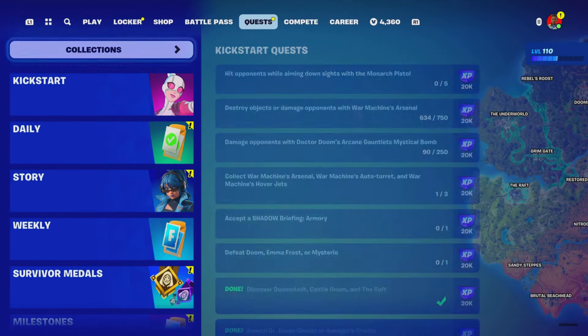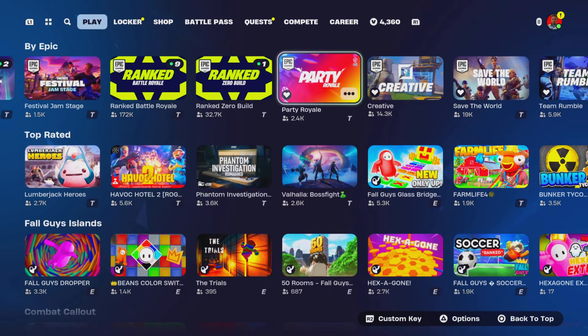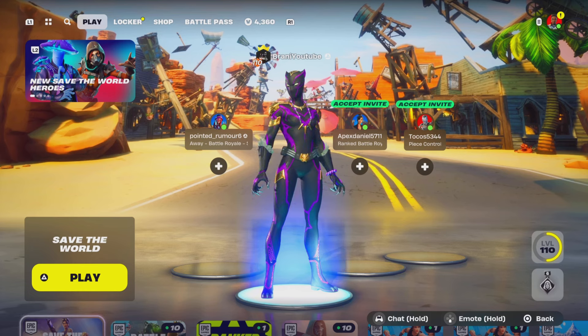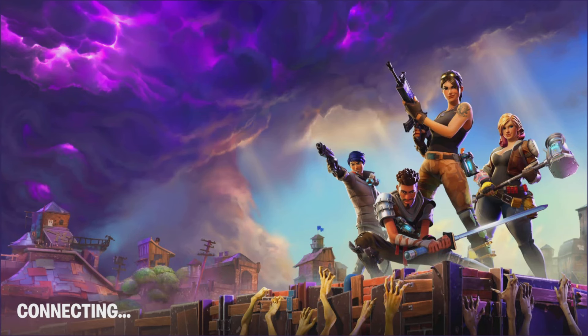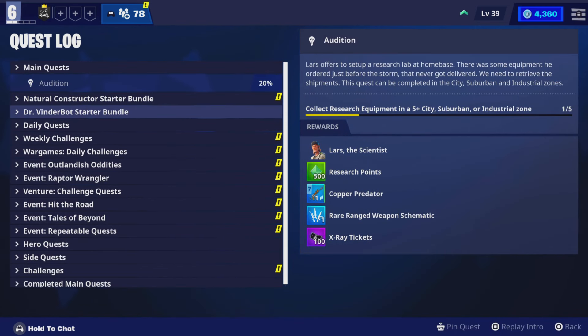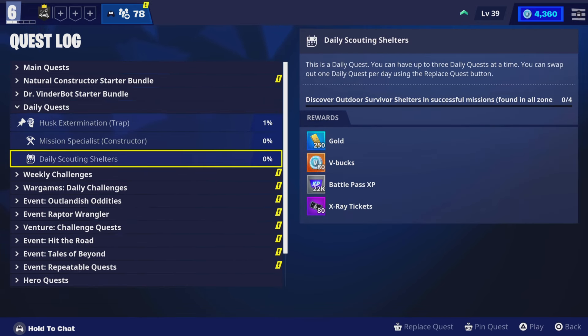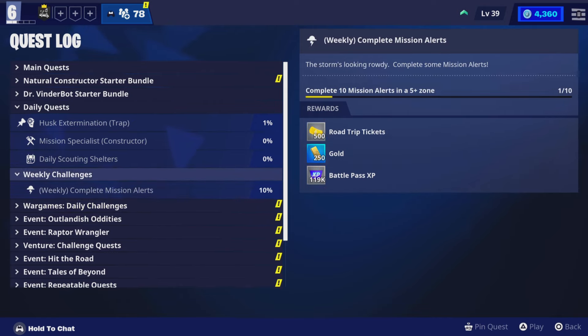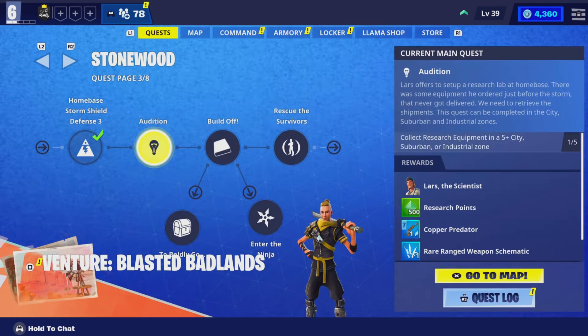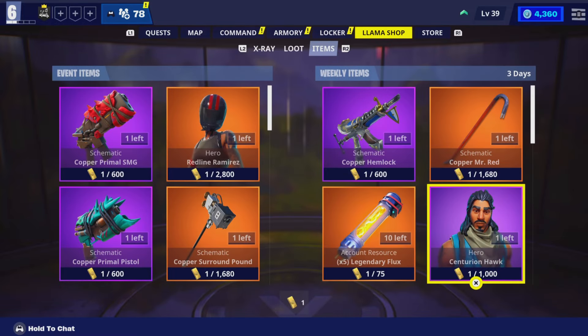Another tip is Save the World. Save the World gives you vbucks through daily quest rewards if you didn't know. You can complete daily quest challenges — for example 80 vbucks for one, 90 vbucks for another, and 80 vbucks for a third. You can also complete weekly quest challenges that give vbucks. We're also getting a Save the World starter pack later this season where you can complete quest challenges to earn vbucks as well. There are just a lot of ways to get vbucks inside the game.